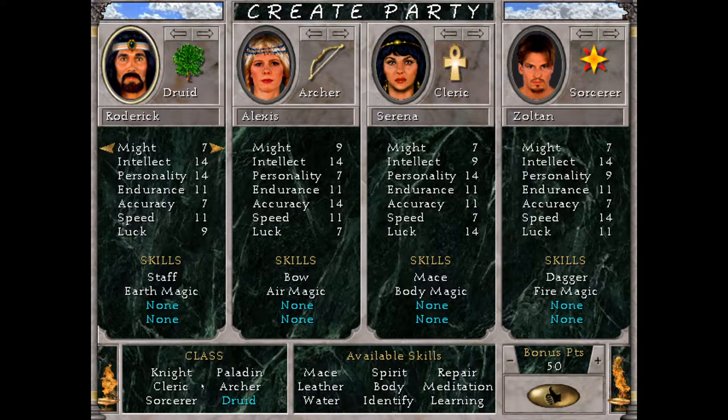Now very quickly, what do the stats do? Might: the higher Might you have, the more damage you deal in hand-to-hand combat. Intellect: the more Intellect you have, the more spell points a Druid, an Archer, and a Sorcerer have. Personality influences the spell points of Druids, Clerics, and Paladins. Endurance basically determines how many hit points you have.